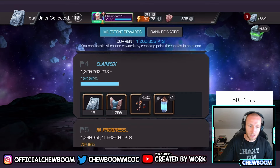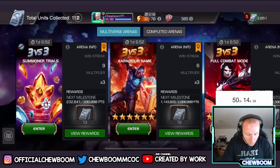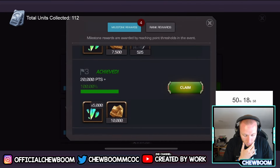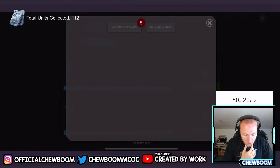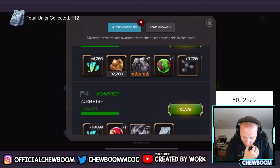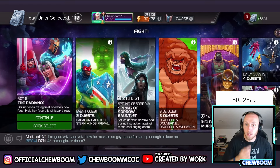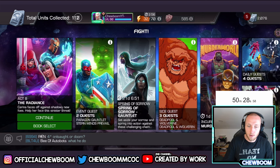The mystic arena battle doesn't give units directly, but arena wins gives us another 25 — so that puts us up to 137 units total.